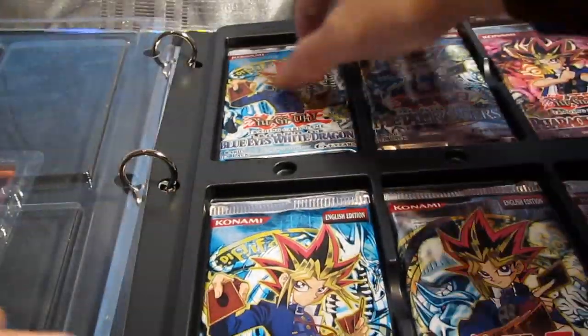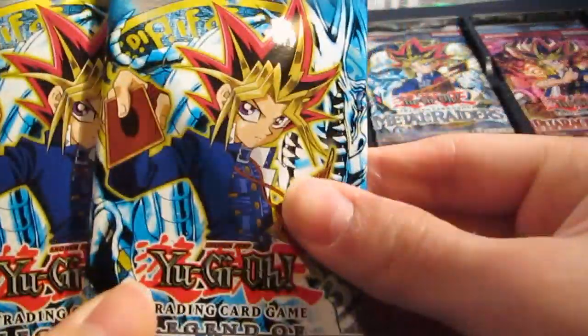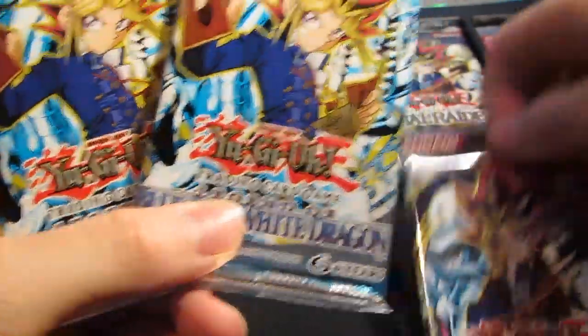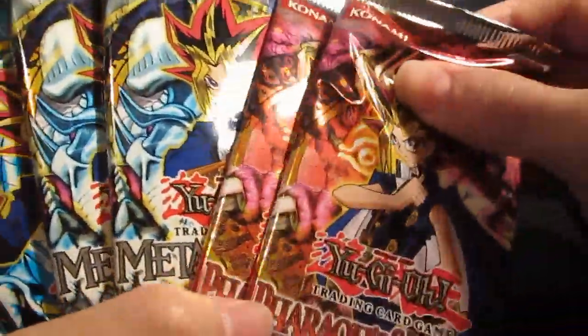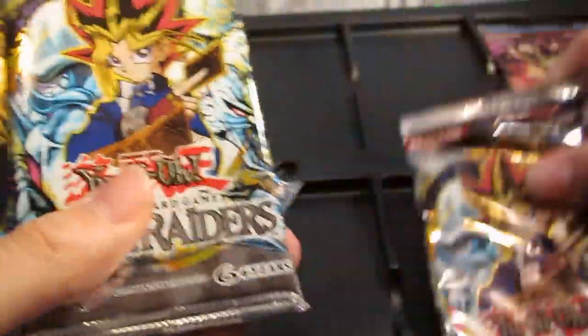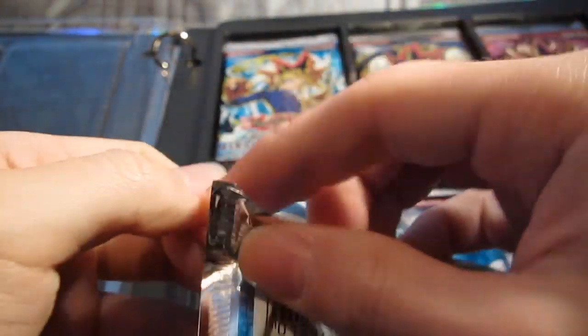The packs are pretty shiny actually — cool. Two Legend of Blue-Eyes, two Metal Raiders, and two Pharaoh's Servant packs. It'd be nice to get a secret rare if I do but I don't know, it might be down to luck. Anyway let's go with the Legend of Blue-Eyes White Dragon pack.